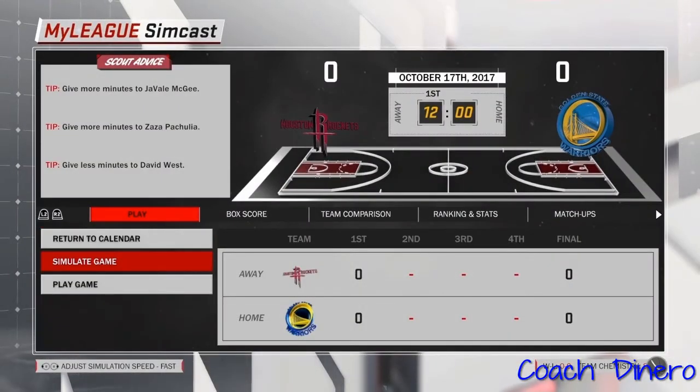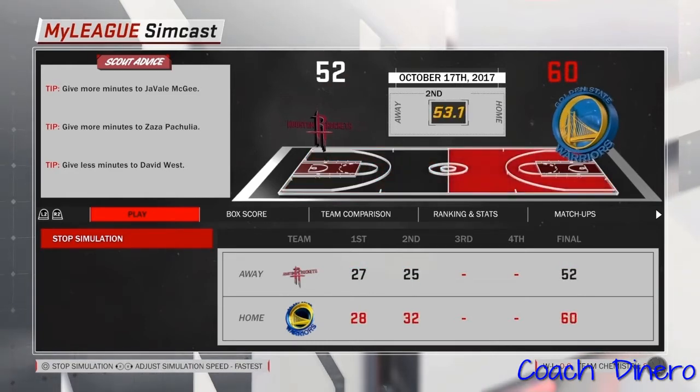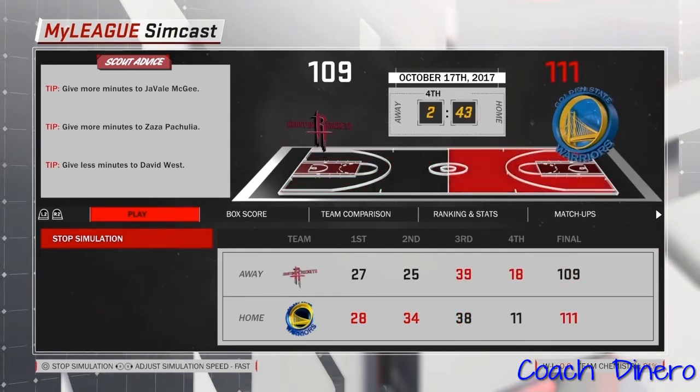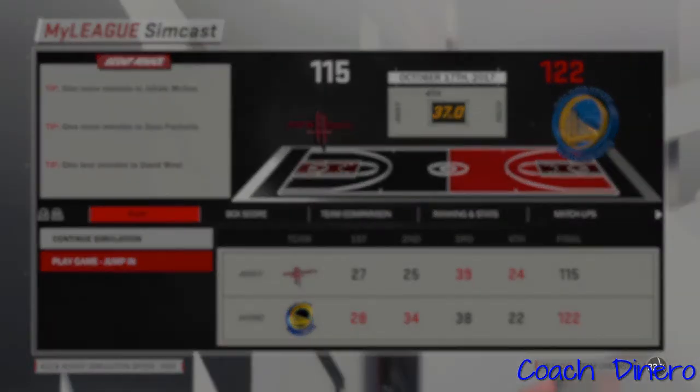If in the event your team isn't winning late in the fourth quarter, you can just shoot and you will score — the computer won't make anything. Also, change the simulation speed to fastest to make it go quicker, then dial it back once the first quarter starts so you don't miss anything. After that, just hop into the game and be there for it to end — you'll get 900 VC or more each time.